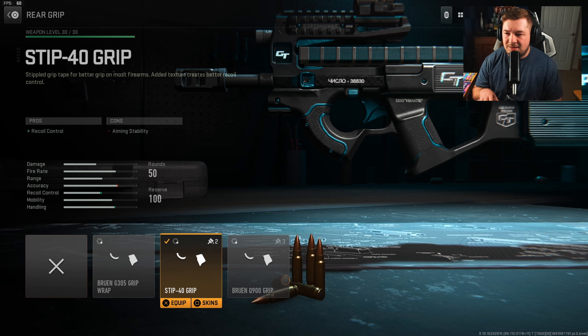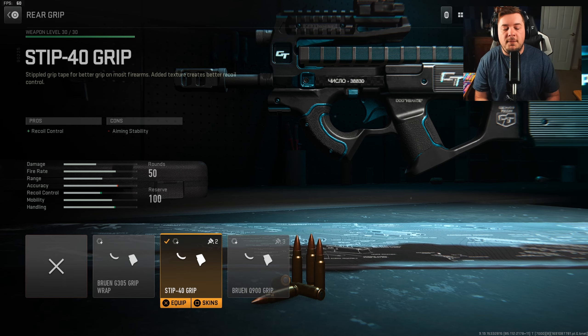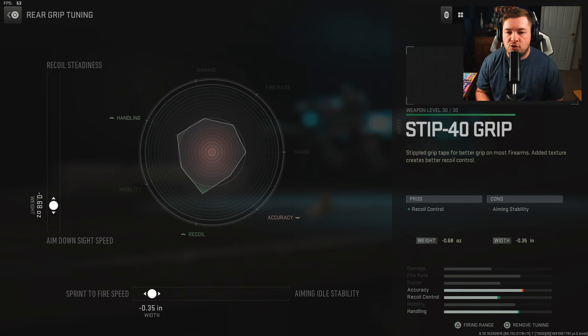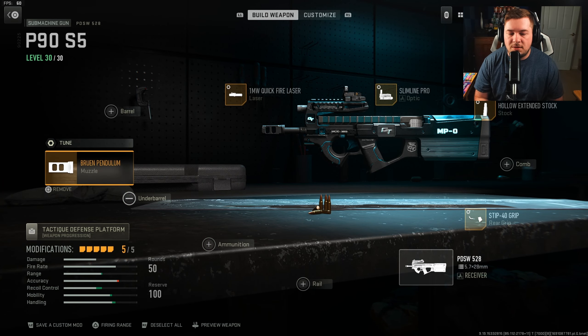For the rear grip, you're gonna want the STEC 40 grip for some base recoil control. I honestly only put this on because I wanted limited recoil. If you want this even more aggressive, you can 100% go with the Brewing Q900, but if you want low recoil the STEC 40 is your best option. Tuning is negative 0.68 towards aim down sight speed and negative 0.35 towards sprint to fire speed.